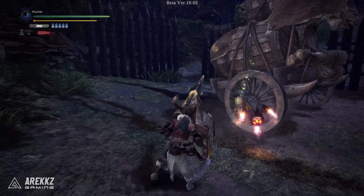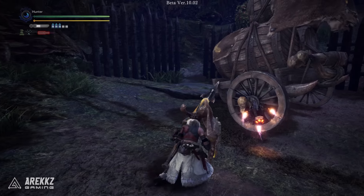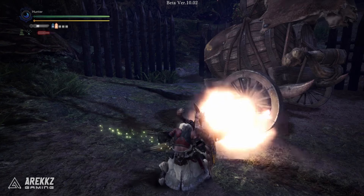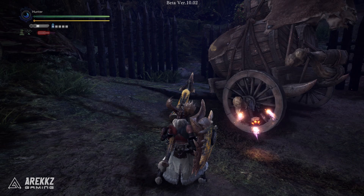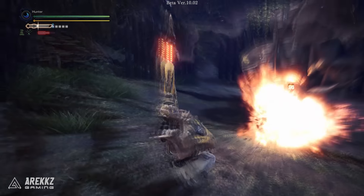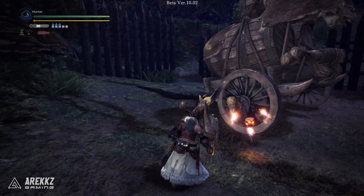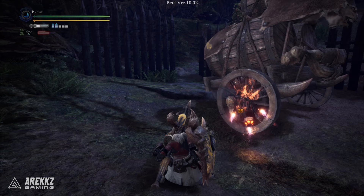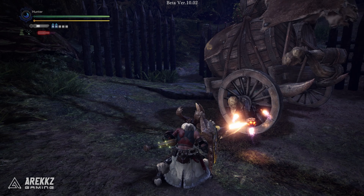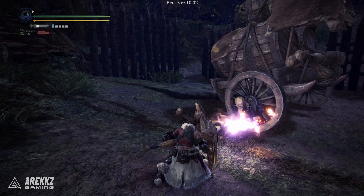Normal attacks won't do anything to the Wormstake Blast, but if you attack it with shelling attacks it will cause additional explosions, essentially adding more damage to your shells. Keep in mind that since shelling damage ignores armour, it's great for attacking basically any part of a monster. Depending on the shot type you use, it will deal more damage: regular shells deal base damage, charging a shell attack does more, pulling off burst fire and unloading all your shells does even more, and Wyvern's Fire kicks off a pretty hefty explosion.